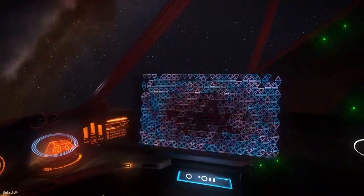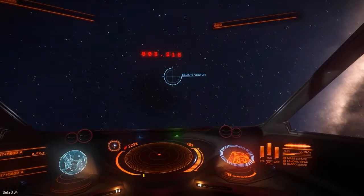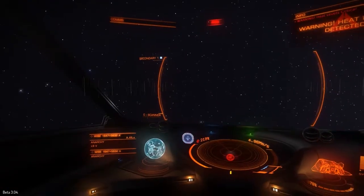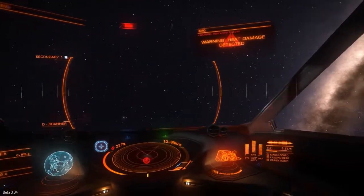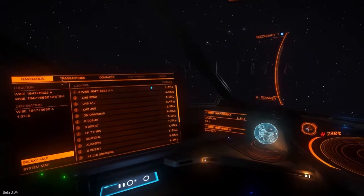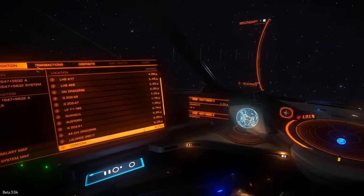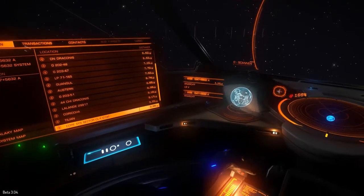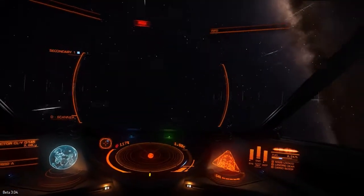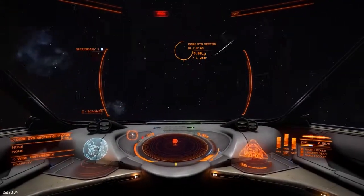I actually didn't align with the escape vector. I wonder if there are certain types of stars you can't scoop — I've got no idea. I'm still taking damage, so that's not what I wanted. Let's get out of Wise — this has been a terrible system. I don't like you anymore, Wise. 'Course Sector' — that's an awesome name, let's go there. I don't even know what the full name is. Exploring: so much fun.